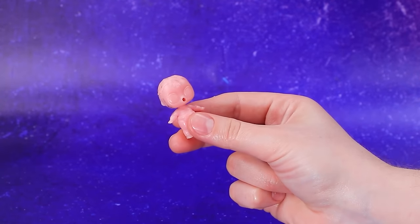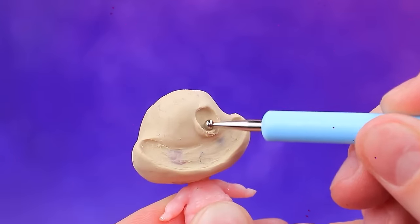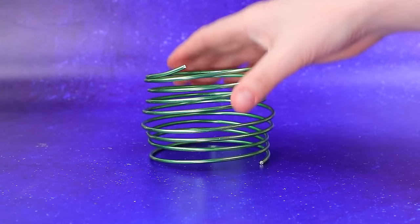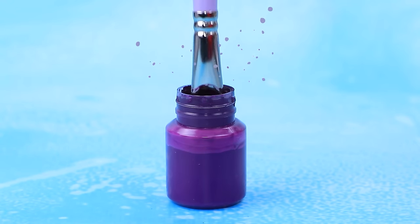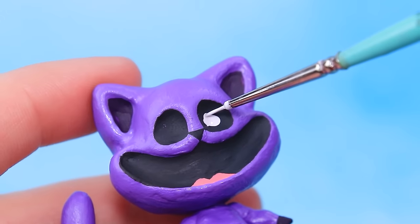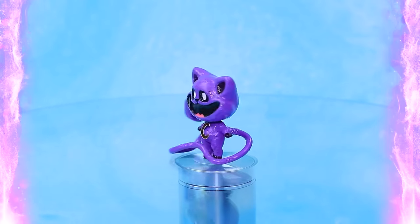Hello, cutie. Mold the face. Take some wire. That's the tail. Better in purple. Detail the features. Even Catnap has her own Kwame.